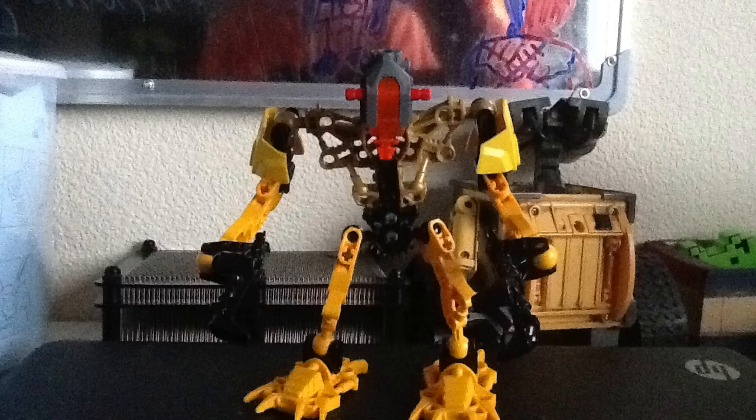So in colour code, yellow Roboids equals worker droid, and you can see it has the claws, the armour, and the yellow hazard stripe.